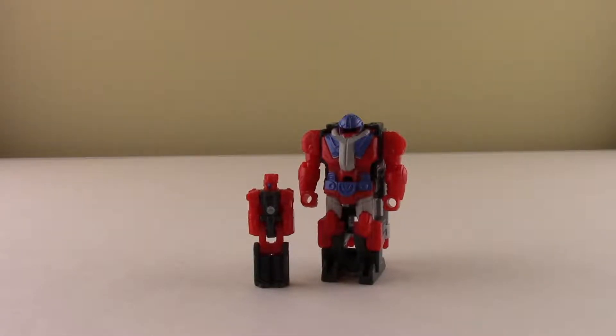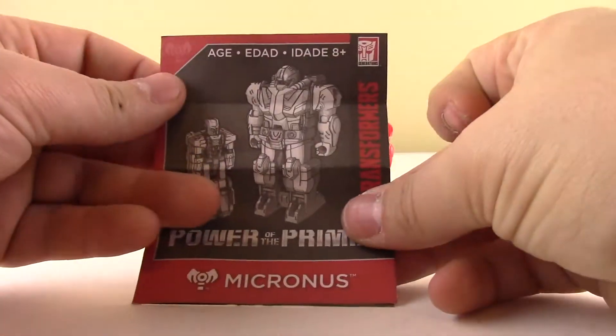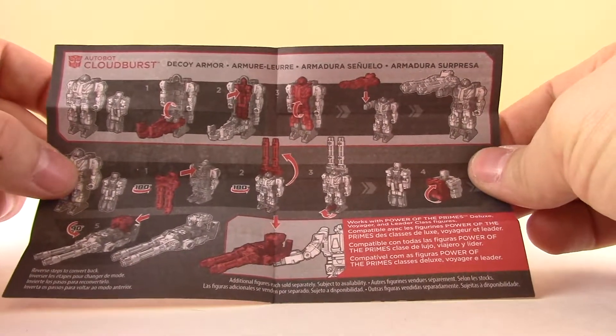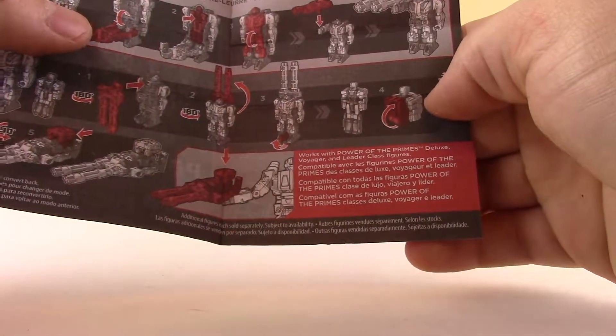Before we get into the figure himself — and the head that falls over — let's take a quick look at what else came in the packaging. Here we have Micronus's instructions showing how he interacts with his decoy armor and how you form him into a gun to go with voyager, deluxe, or leader class figures.